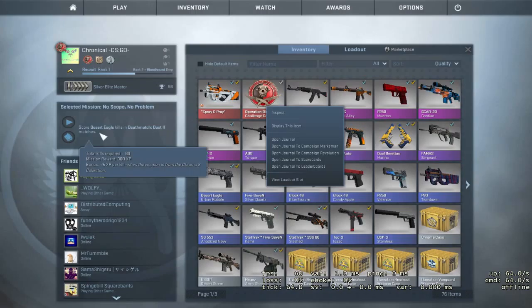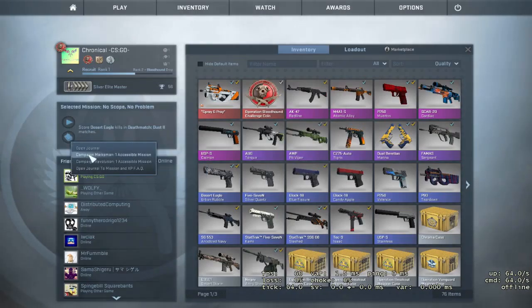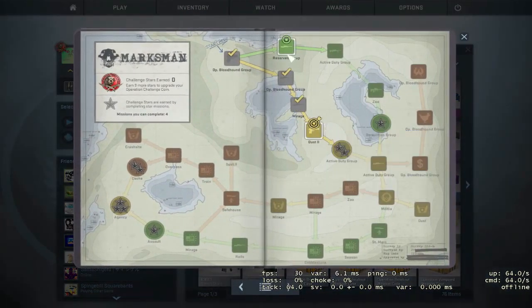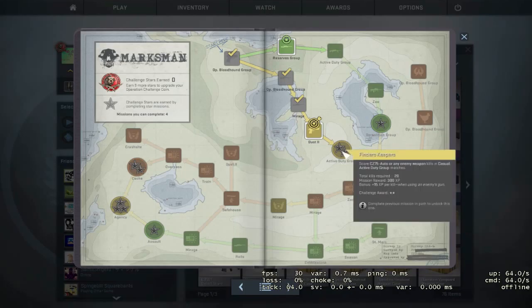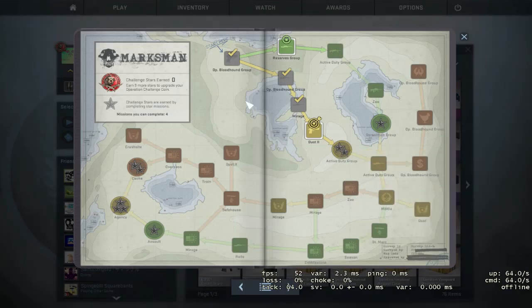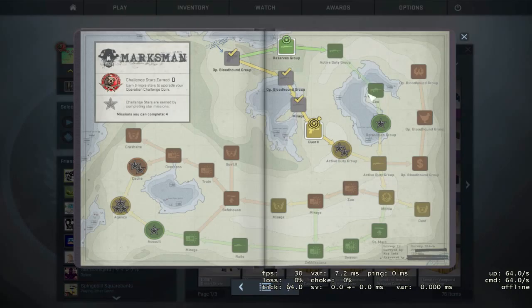One thing you can do, if you have a lot of money on your Steam wallet, is buy all of them. So if I go into the Steam Market and type in 'Pass', that comes up with all of these. We have Operation Breakout, all Access Passes — we've got Bloodhound, Phoenix, Vanguard, and the Operation Payback Pass. These all give you the coin that appears up at your name.